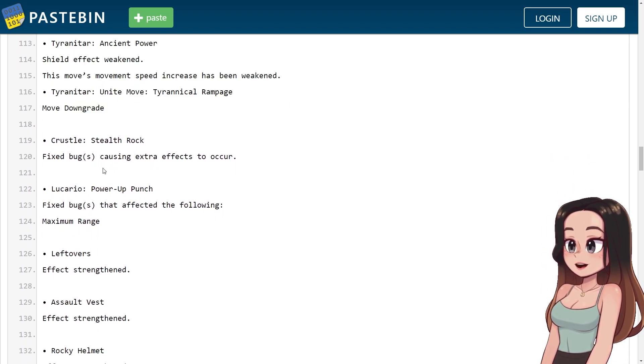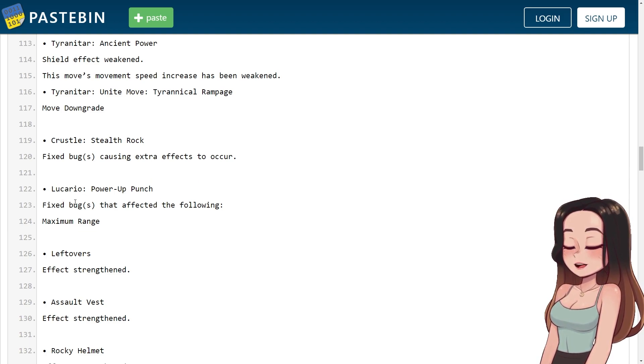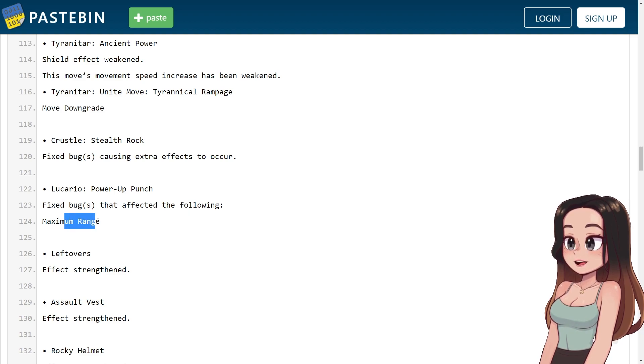Crustle's Stealth Rock: fixed bugs causing extra effects to occur. Lucario's Power-Up Punch: fixed bugs affecting the maximum range.